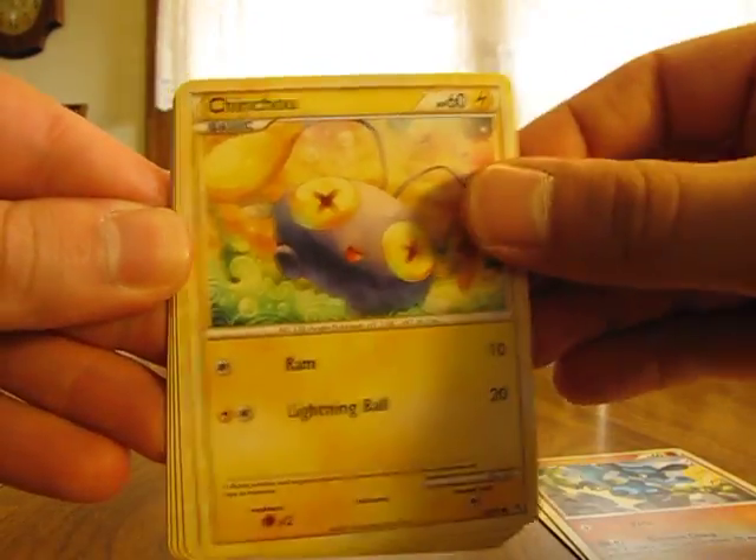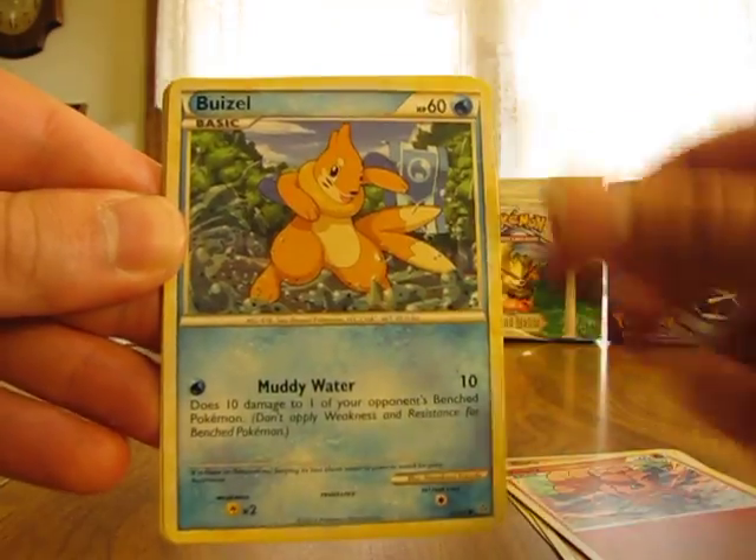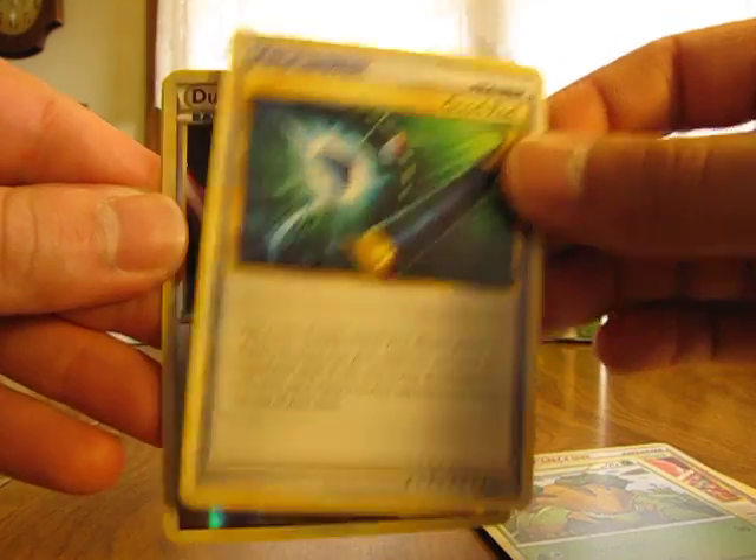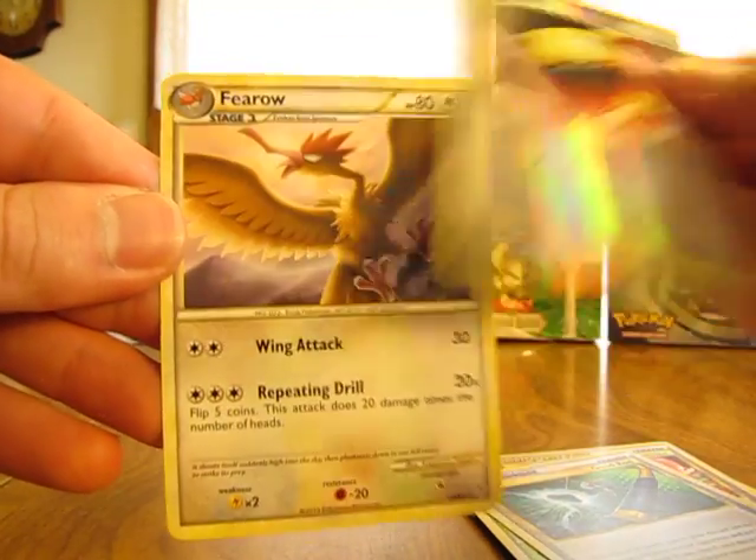We have Natu, Riolu, Chincho, Vulpix, Weasel, Interviewer's Questions, Gralo, Good Rod, Dunsparce Reverse, and a Ferrow.